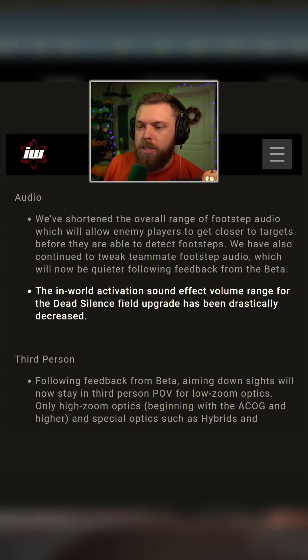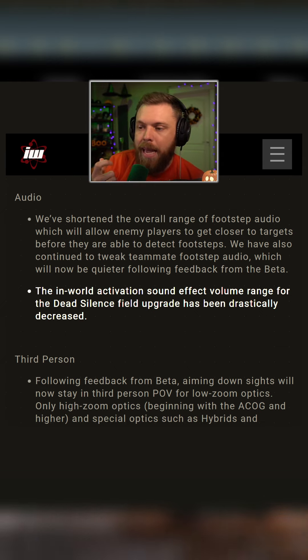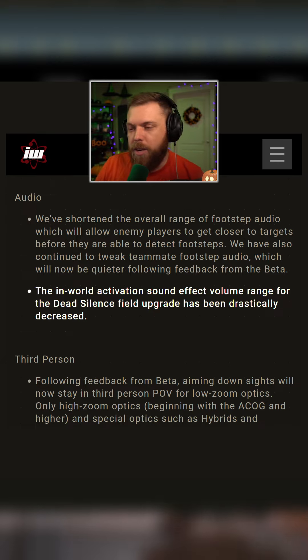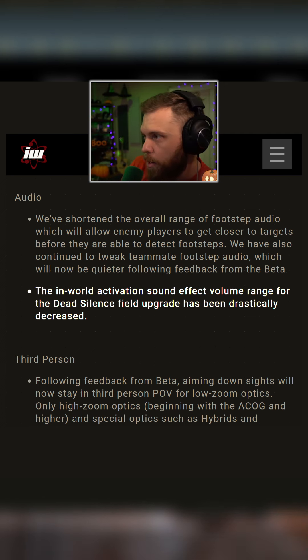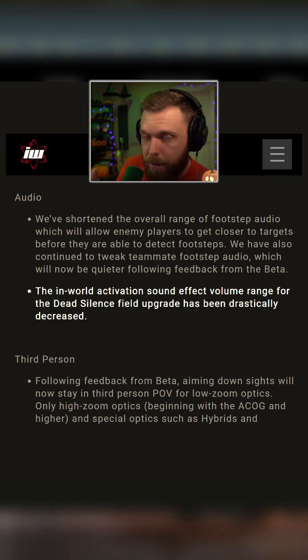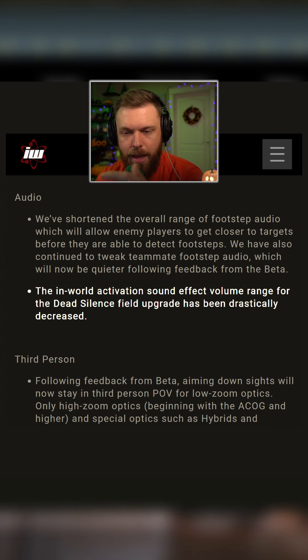The in-world activation sound effects volume range for the Dead Silence field upgrade has been drastically decreased. This was a very interesting piece - when you pop Dead Silence, it made a large sound so you could tell someone was pushing you with Dead Silence. But if they're drastically decreasing that sound, I'm not a big fan of that. I liked that you had that warning for Dead Silence because it is so, so powerful.